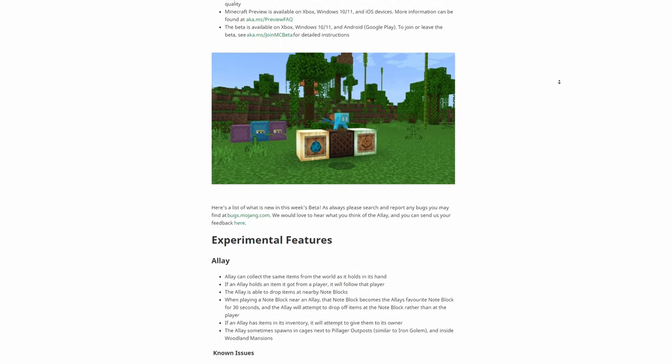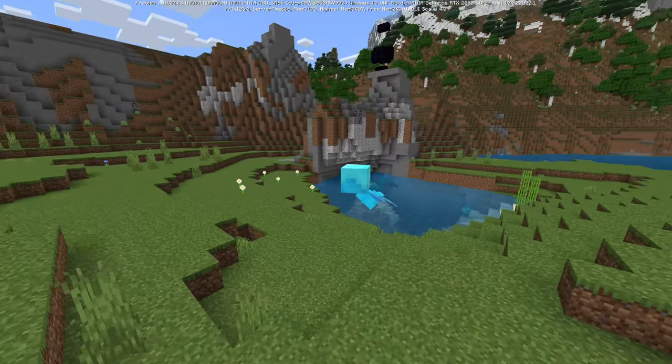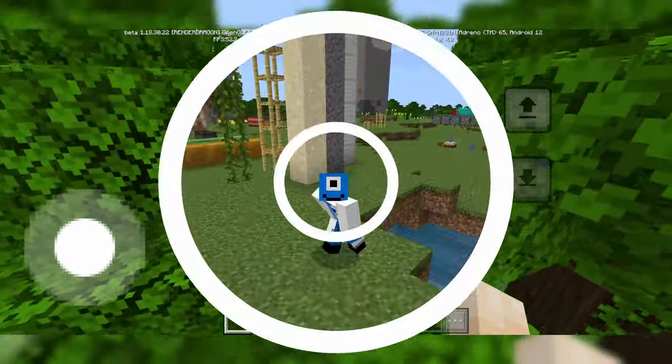This preview has given us an absolute ton of changes and additions, including random tick speed fixes, the Allay, Shulker Farms, and an updated Touch UI, and even more, which we'll of course be covering in this video. You're not going to want to miss this preview.